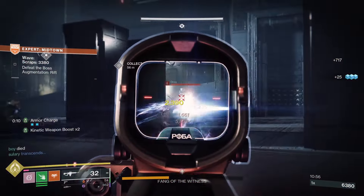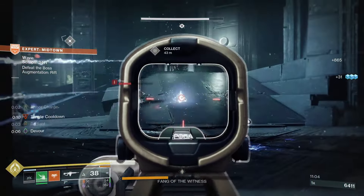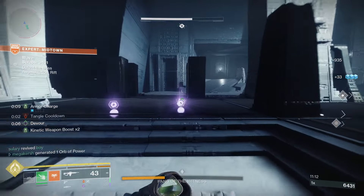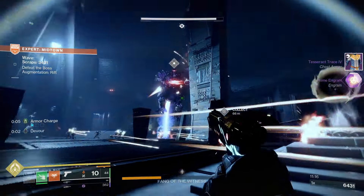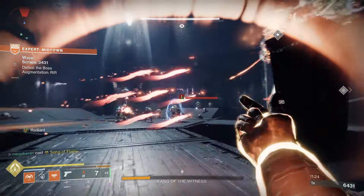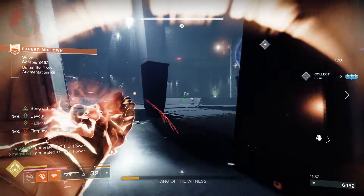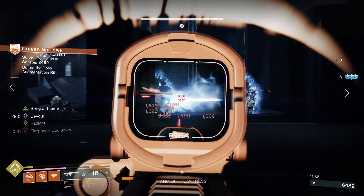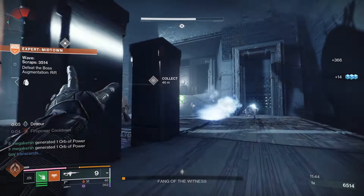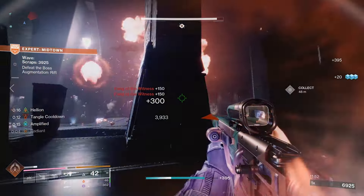The lynchpin of this build is the Kvostov exotic auto rifle with the Eyes Up Guardian perk, which provides bonus damage when you pick up an orb of power. We generate orbs through mods like Kinetic Siphon, then shoot them to activate Eyes Up Guardian. More damage means more transcendence energy. Kinetic Surge mods plus the Radiant buff from Radiant Orbs gives a massive damage boost — all triggered through the primary weapon. Defeating targets with any ability activates Devour for damage reduction, and Galvanic Armor provides incoming damage resistance while Amplified, buffing damage output and survivability before even entering Transcendence.